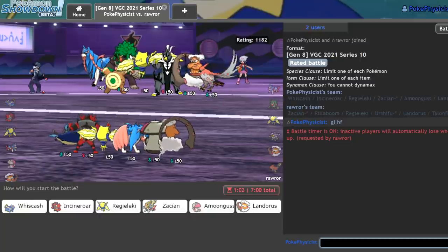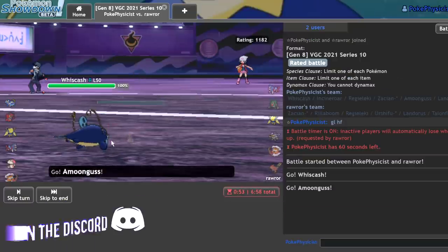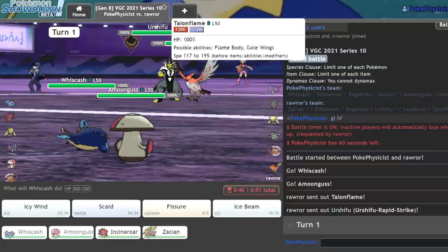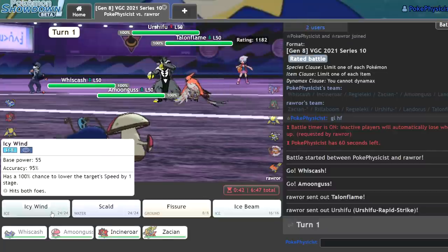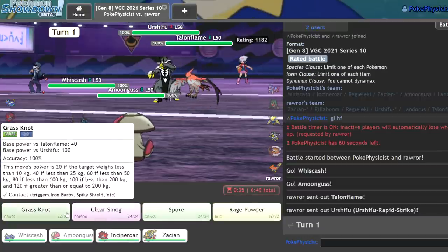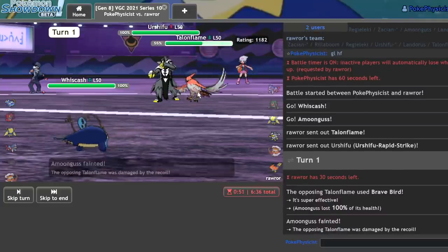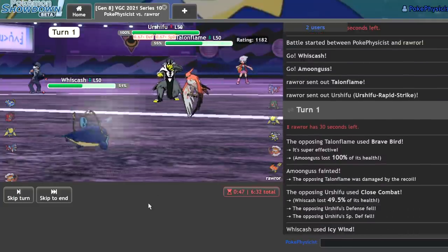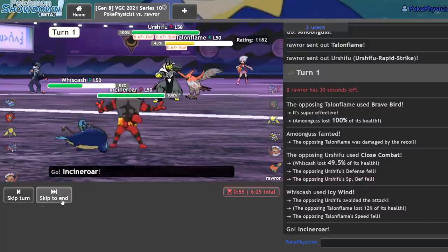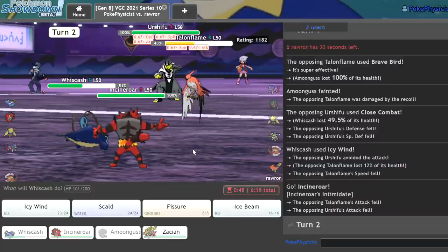Amoongus looks awesome. What I could do is lead off Whizcash and Amoongus, bring Incineroar in the back with Zacian. That will allow me to draw away a Fake Out from the Whizcash. As we see they actually have Earth Force Rapid Strike — Torrent Flame. What I can do here is just go for the Icy Wind since they're probably just going to Tailwind up or even Taunt my Amoongus. I'd like to Spore that Urshifu — it's really nice for my Incineroar in the back. They have only one switch-in, which isn't great. It seems they are straight up Offensive Talonflame — that's concerning. I miss my Icy Wind on the Urshifu, which actually kind of sucks.